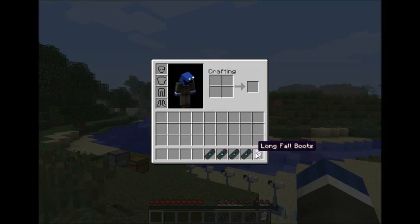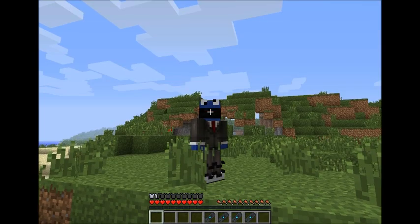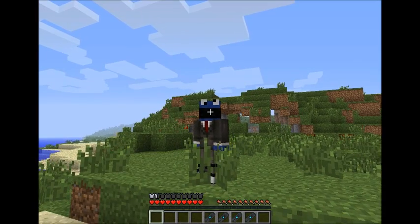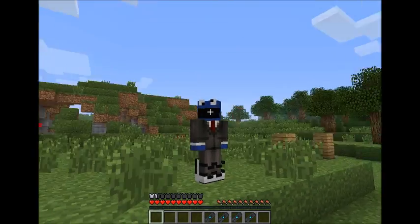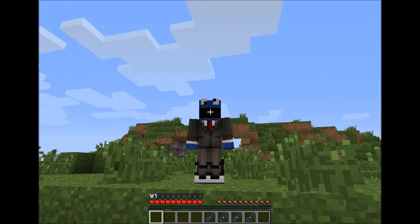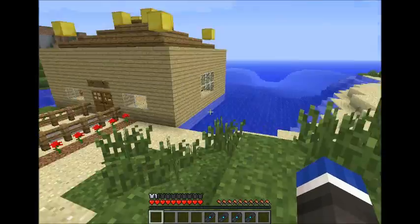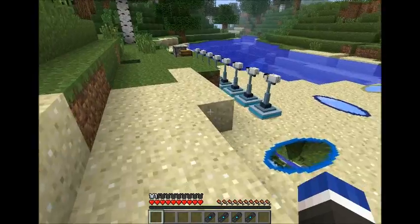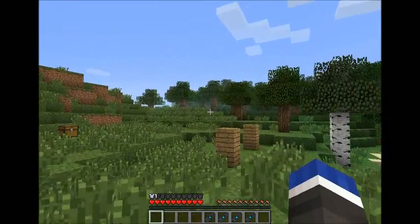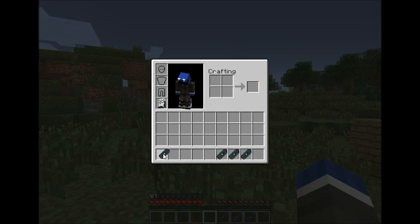First of all you've got the long fall boots. If you have a look — I'm in a bit of grass so you always get a cross — but as you can kind of guess they help with long falls, so if you jump from a high distance it doesn't hurt. Obviously if you jump from like a skylight height it will, but I don't have anywhere higher to jump from.